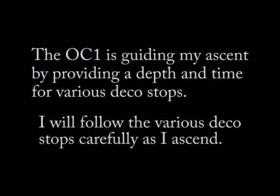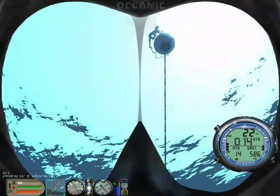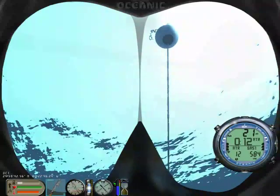The OC-1 is guiding my ascent by providing a depth and time for various deco stops. I will follow the various deco stops carefully as I ascend. Now that I have properly completed all deco stops, we can make a safe ascent to the surface.